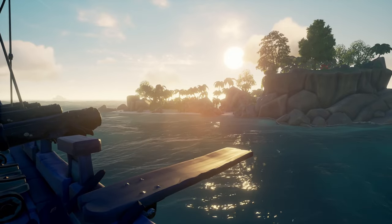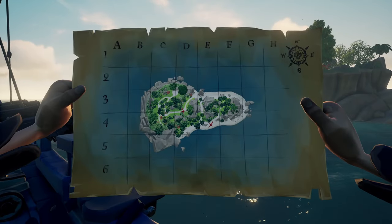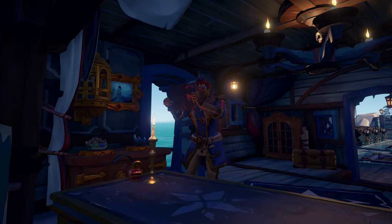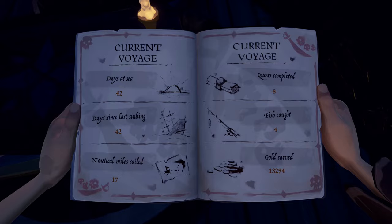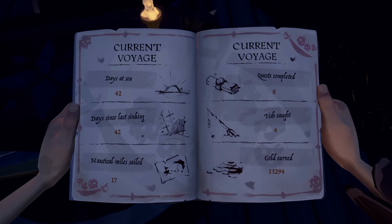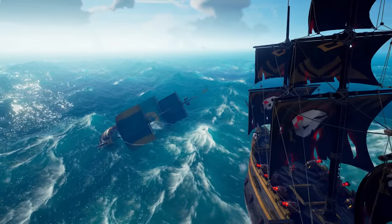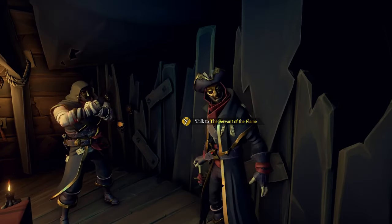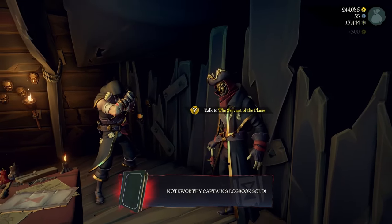Now that you set sail for these voyages, this is where your role as a ship captain kicks in. Everything you do is in the ship's logbook. Most importantly, days since the last sinking — this will be something to be proud of. How long will you last at sea as a captain? Your ship is now much more valuable. And if you sink another captain's ship, you can sail their logbook to the Reaper's Hideout, exactly like emissary flags.